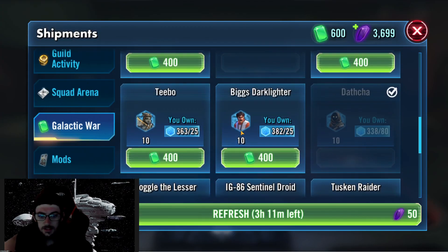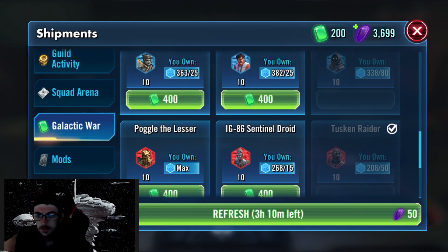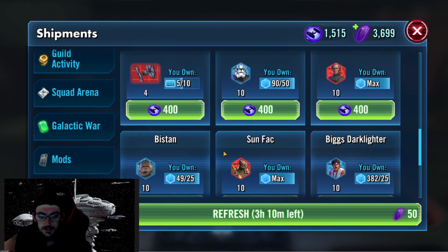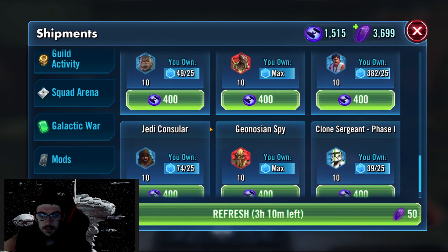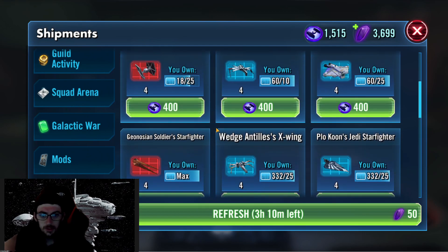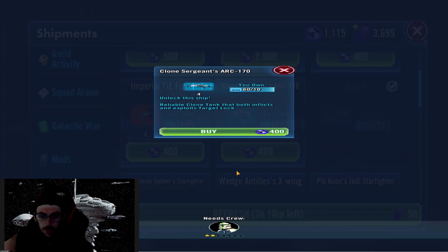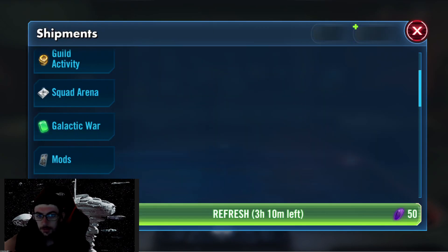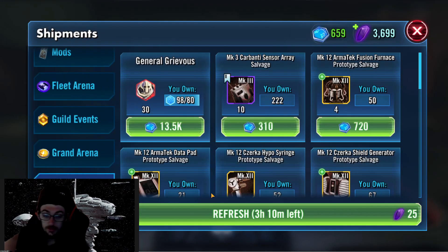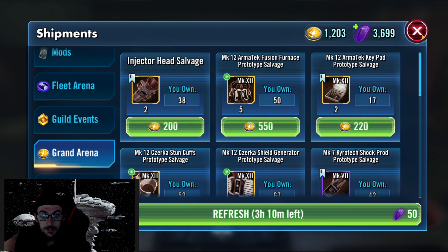Daska is collected now. Still going after Tusken Raider. Xam is not in here. We almost have everything that we're going to want to have — that is awesome. I'll buy these two ships because I know I'm going to want to have Ghost built up, since Ghost is a pretty good ship once you get the characters in it built up. I'm not going to spend any of these right now.